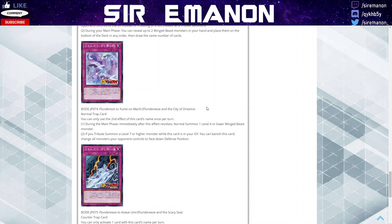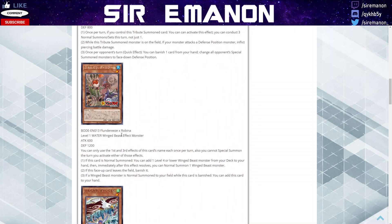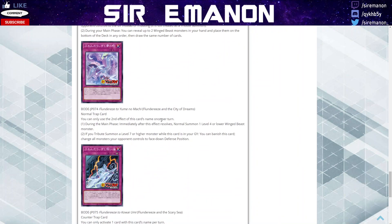And then we have the traps, which are pretty crazy. City of Dreams first lets you during the main phase grant an additional normal summon of a level 4 or lower winged beast monster — mostly the level 1 Flundereeze. And then if you tribute summon a level 7 or higher monster while this card is in your graveyard, you can banish it from the grave and then Book of Eclipse all your opponent's monsters face down. And it's not even restricted to just special summon monsters, unlike Snow Owl. This obviously has native synergy if you pair it with Robin, which you'll get back pretty much every single turn because of its effects.